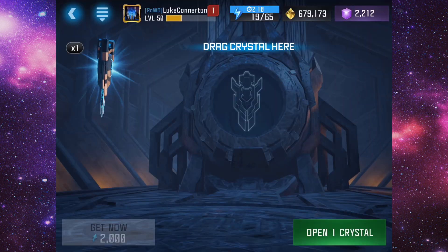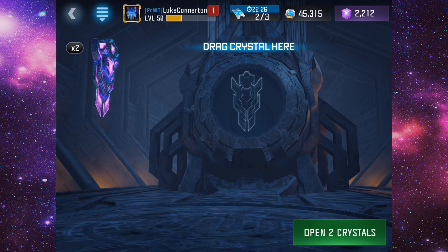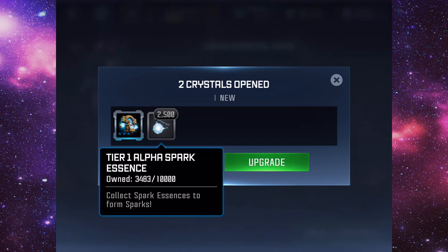We're going to open this other three-star now and we managed to get a Ratchet yet again. Now opening the two tier two knight crystals — we managed to get a mod, a freestyle mod, and 2,500 of the T1 alpha spark.